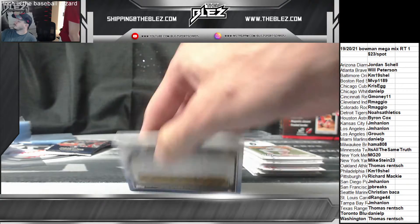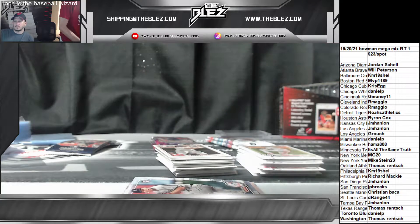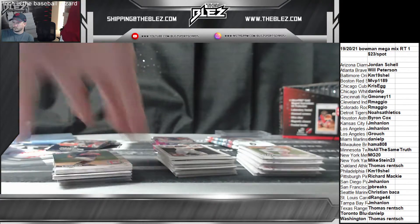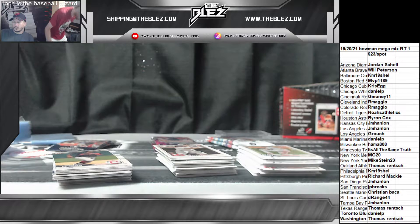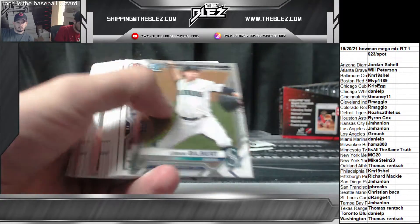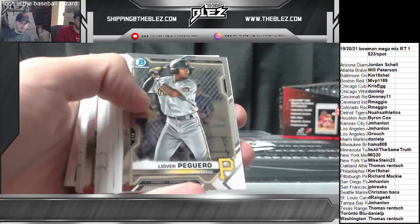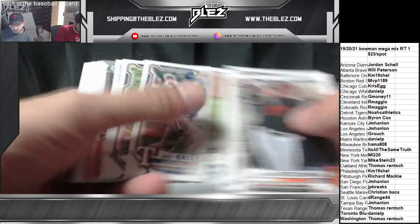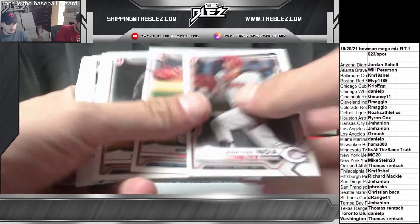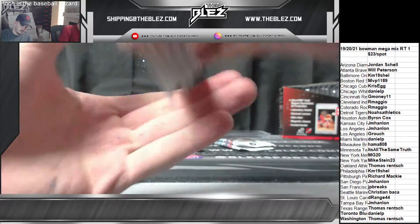We'll show all the base and then do the mega patch at the end. We have four base packs in each box, just paper and base chrome. So we're just looking for the first Bowmans here. Start with 2021 — Hendrick and Gilbert. Hendrick's in the 2019 draft two. Peguero — he's going to be one of the top chases in upcoming Bowman Chrome. I wonder if they have the first Bowman on his auto.